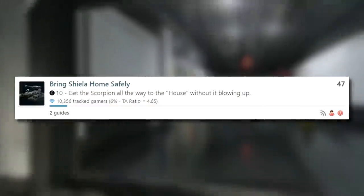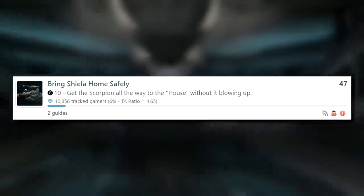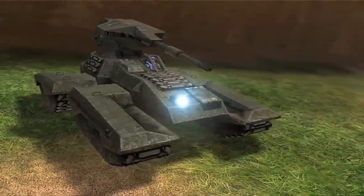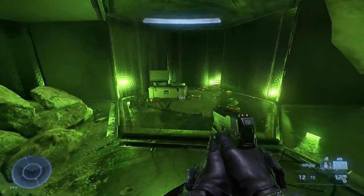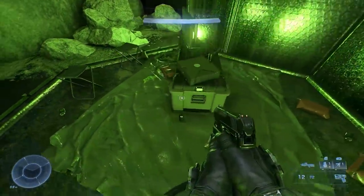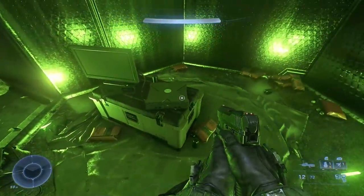The Halo Infinite achievement Bring Sheila Home Safely is a really clever homage to the famous Red vs. Blue, where Sheila is of course everyone's favorite tank. There's also a secret cave you can grapple up into where you can find an original Xbox hooked up and ready to play some classic Halo Combat Evolved — not really, but it's still something cool to look at.